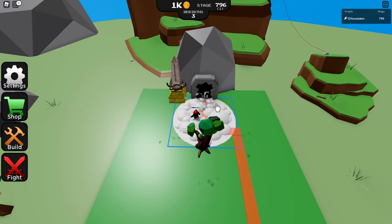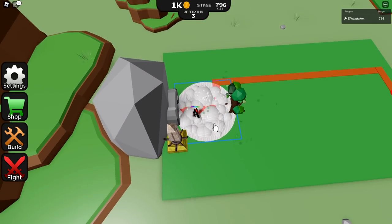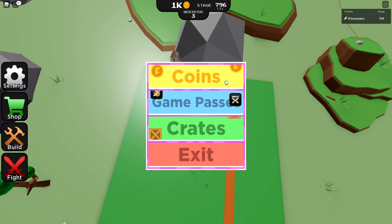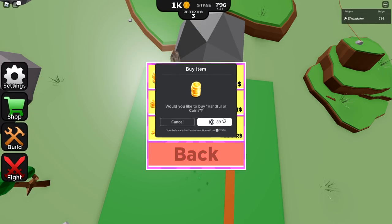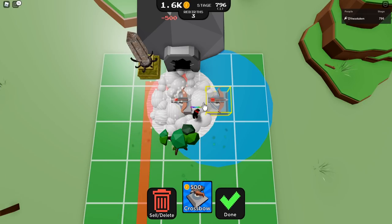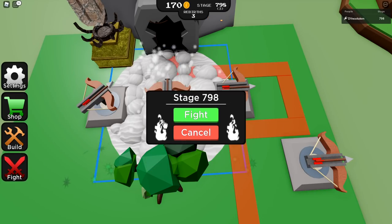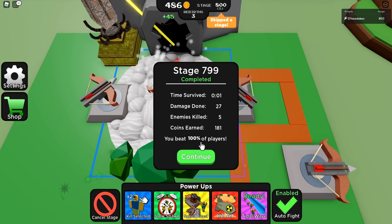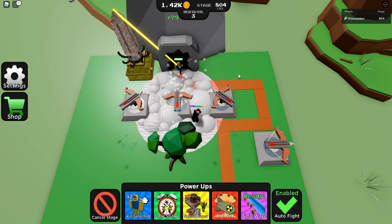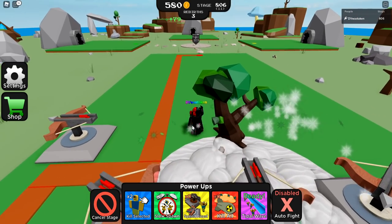We're going to speed through this next rebirth and see if we can actually get more towers. It'd be cool to get more of these. Can you imagine if I got like more trees here? So we're going to buy some currency and put out a bunch of traps. Let's go and run it — it's skipping stages already. We're going to go into auto. Look at those stage skips — the stage skips are so awesome! You can see it's stunning them too. They kind of pause. That's going to be helpful for some bosses. We're already at stage 806.